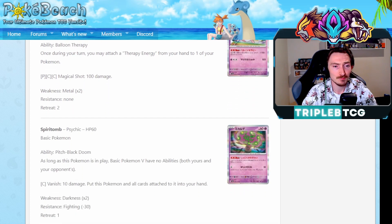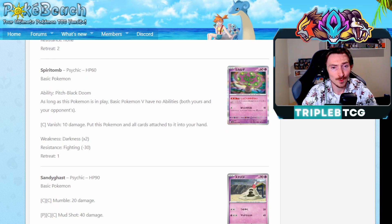Spiritomb has the ability Pitch Black Doom: as long as this Pokemon's in play, basic Pokemon V have no abilities. So Genesect is getting shut off, Lumineon's getting blocked. Spiritomb is going to make their life very difficult and essentially just becomes another counter we have for Mew. We've got Drapion, we've got this, we've got Jacq. Mew's life's going to get a little bit more difficult, but you know what? It's probably about time. That deck's way too fast, way too powerful, it needs counters. And the fact that now we have a couple choices so you have a bit more flexibility - it's really good for the format.